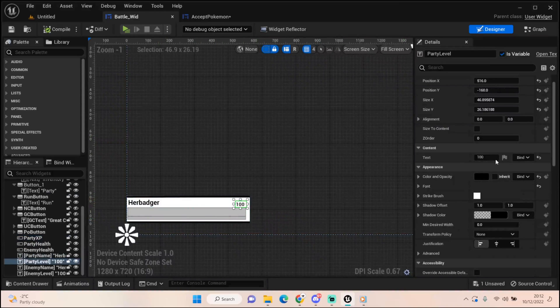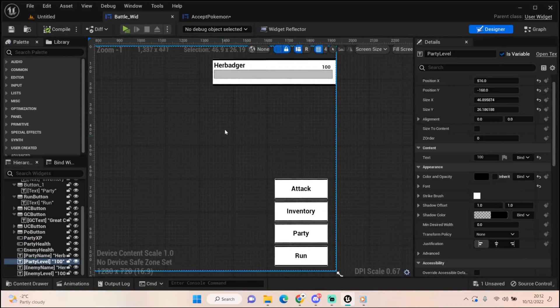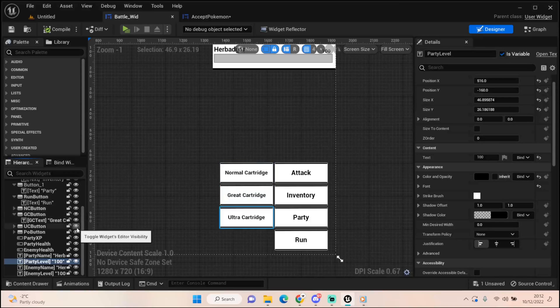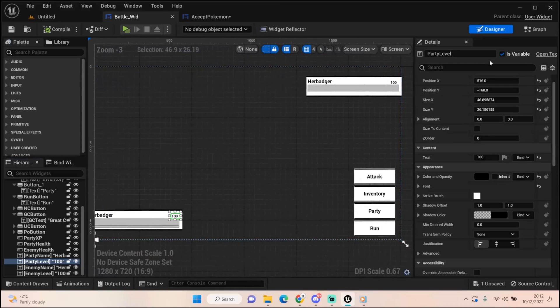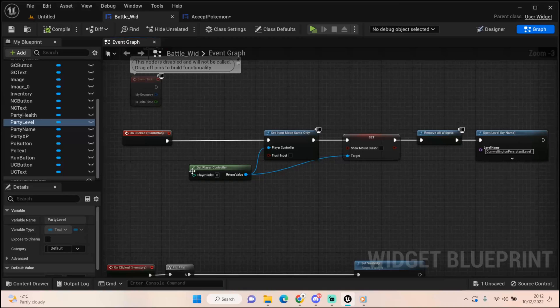I've used an append for the level display, which I'll show in a second. For the enemy it's the same setup but no experience bar, because encounters don't have experience at that time. Then we've got these four buttons, and there are four hidden buttons. I've set up a couple of random items just for testing when we come to the capture side of things, which will be very soon. If we go into the graph...